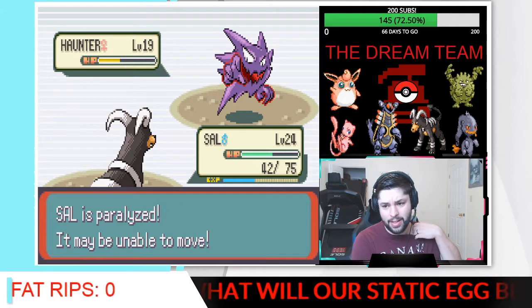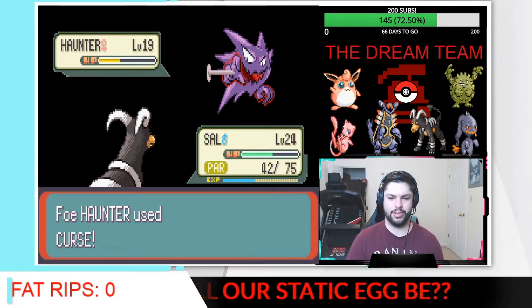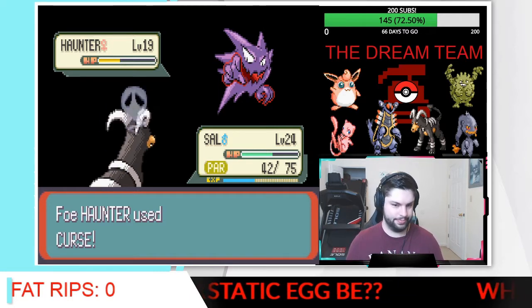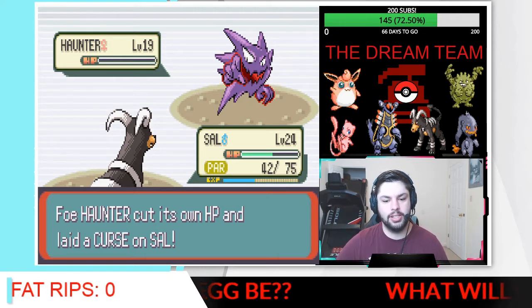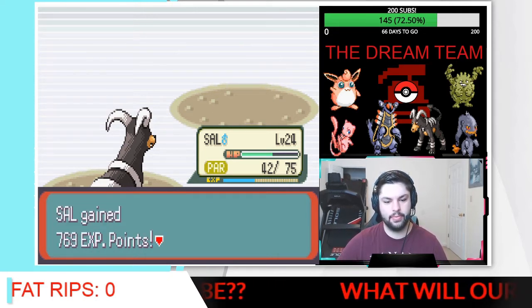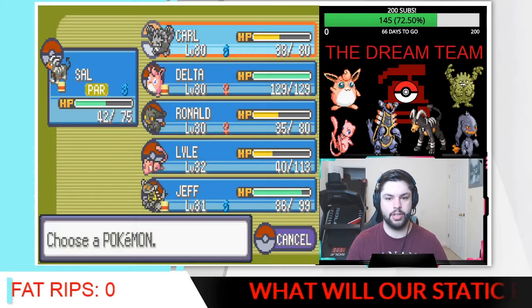Of course, we get paralyzed — why not? He goes for the Curse. Well, we're going to switch out anyway so it doesn't really matter. That's a lot of experience though. We will switch.